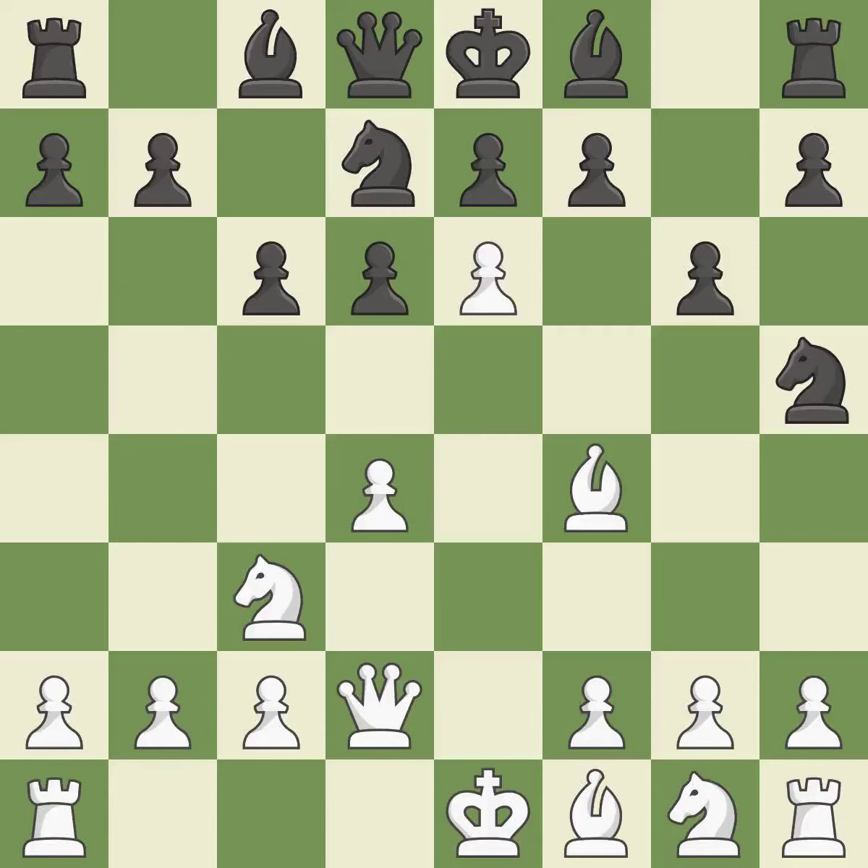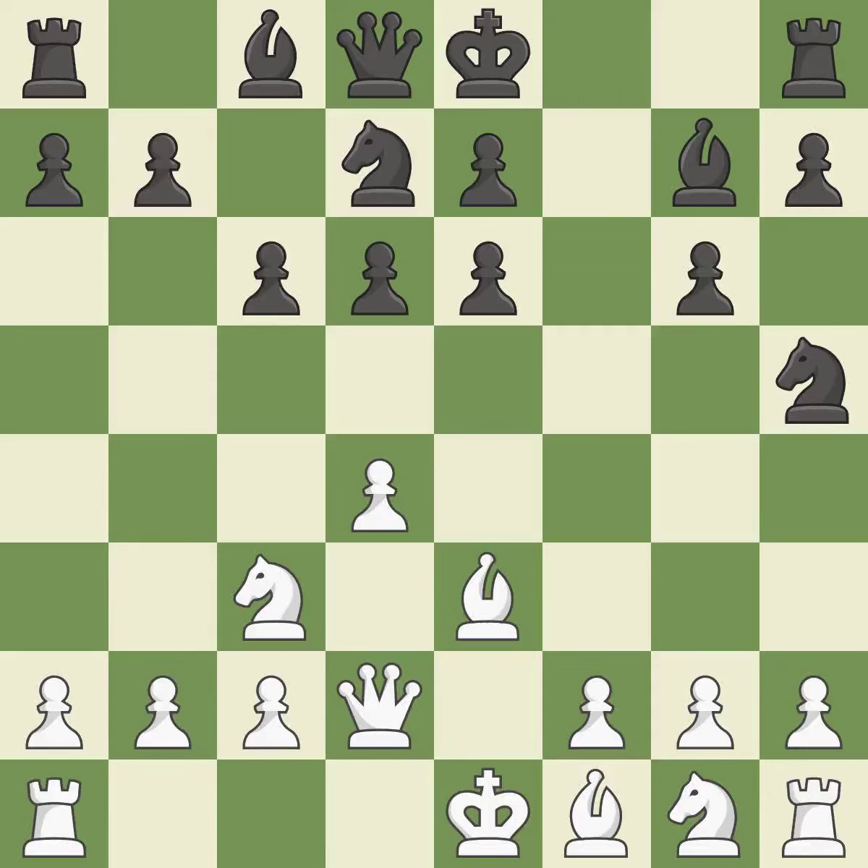A pawn is lost here — it is incorrect. It was a free pawn there, which would have been ideal. This is not the best move; it is an inaccuracy. As a result, the bishop develops and gains flexibility on the long diagonal, which is ideal.